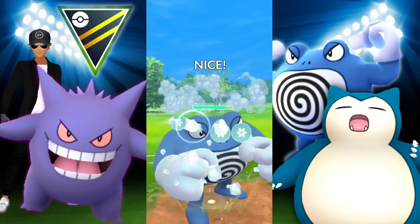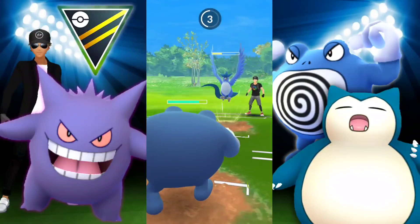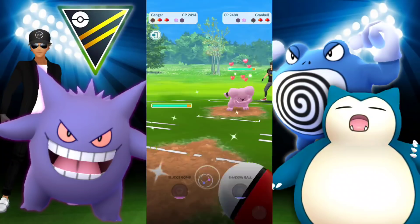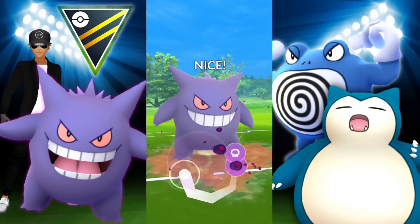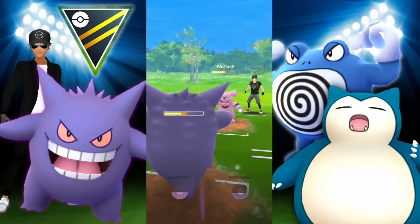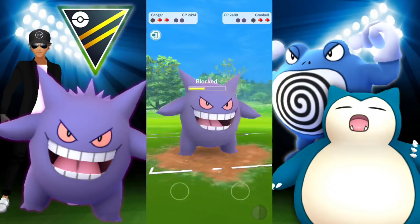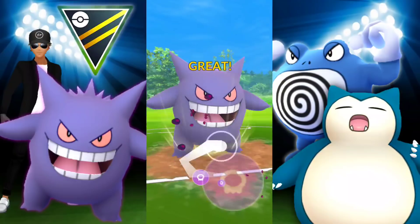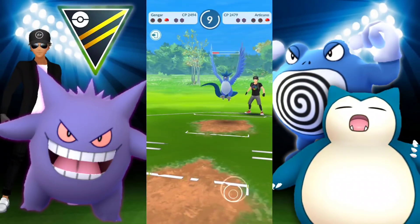Here comes the debuff, then they potentially switch. They go into Granbull, so we go into Gengar to resist the Charm since we are Poison type. It doesn't look great because we're so squishy, but we should be able to pull that out. Charm is digging in very much. Not looking too great — they hit us with Crunch, which would have definitely taken us out. We go for another Sludge Bomb, but Charm is doing too much.